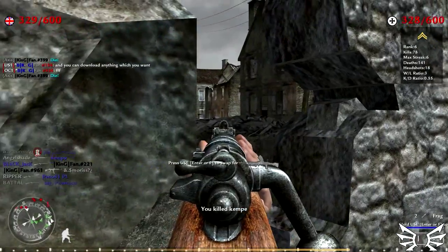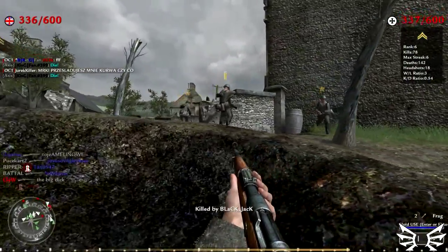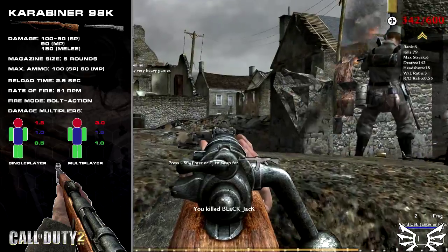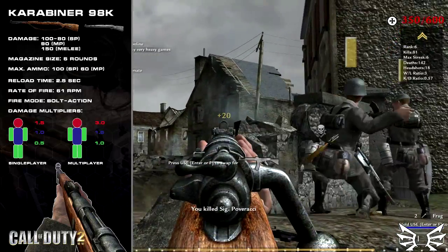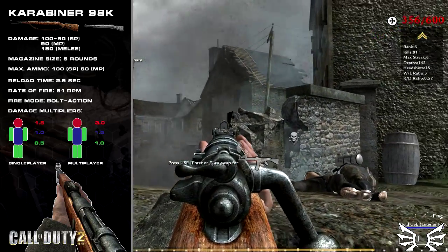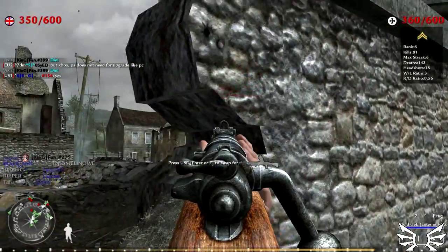Now let us start covering the rifles of Call of Duty 2, and I'll kick things off with the arguably best bolt action in the game, the German Army's Kar98k. Due to the developers' wish to keep all guns balanced between armies, all bolt rifles share the same damage stats, which is something I already noted as a bad idea when I covered the handguns. The Kar will in most cases kill in one shot, just like all bolt rifles will. It has a very smooth bolt action, which results in the second best rate of fire, and since it's reloaded by a stripper clip, it reloads pretty fast as well.